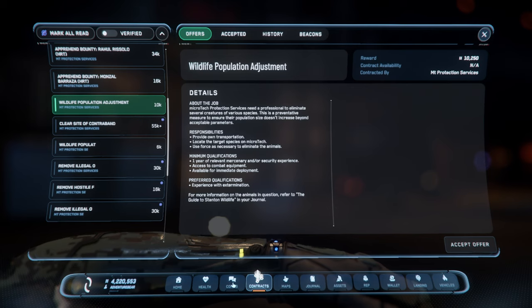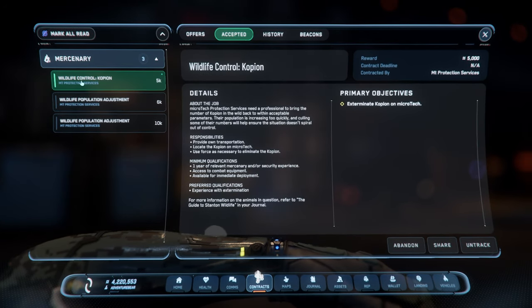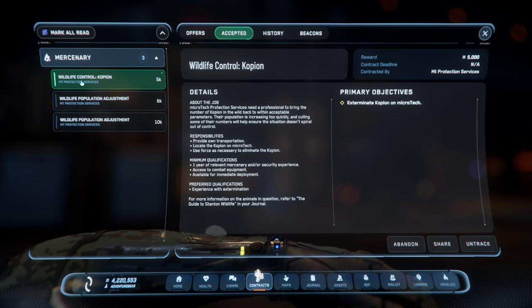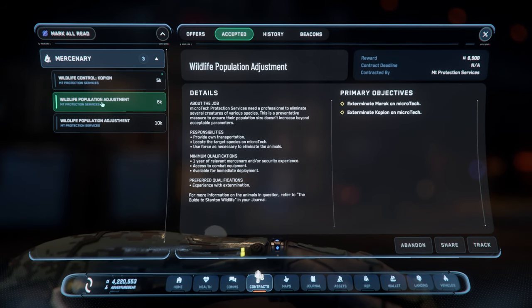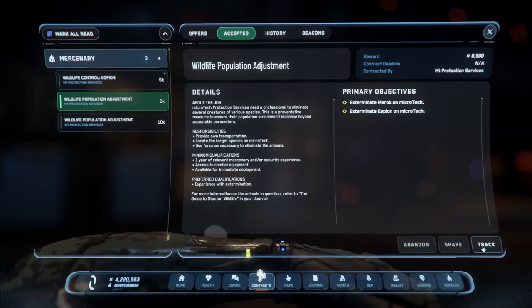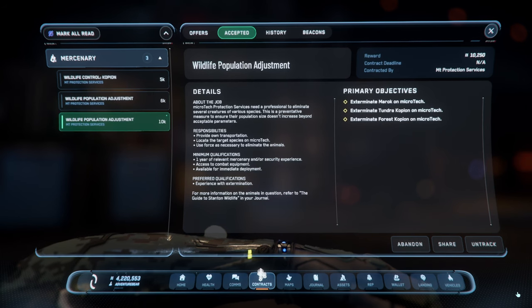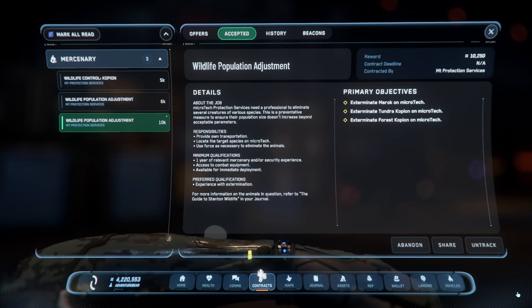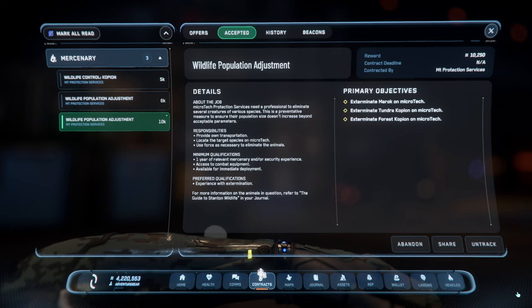Let's go ahead and grab these now. The base mission is to exterminate 15 copian. The 6k mission is to exterminate Marex and copian. The last mission is to exterminate Marex, Tundra copians, and forest copians.